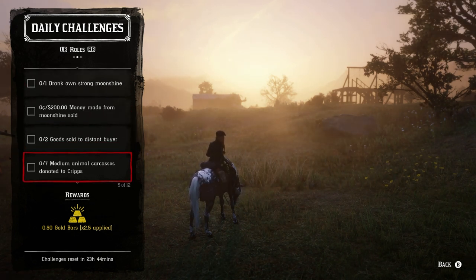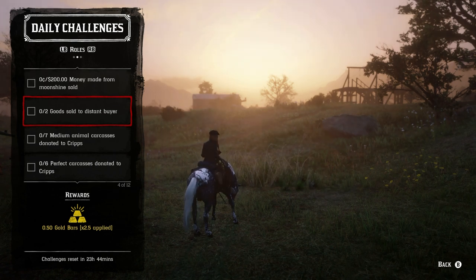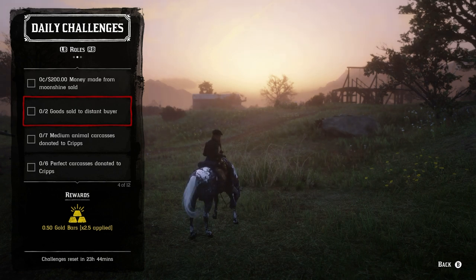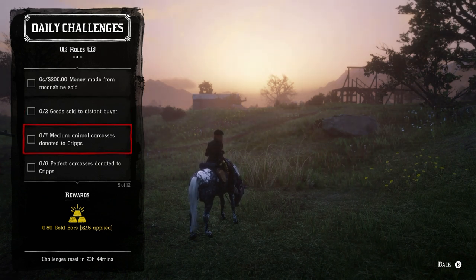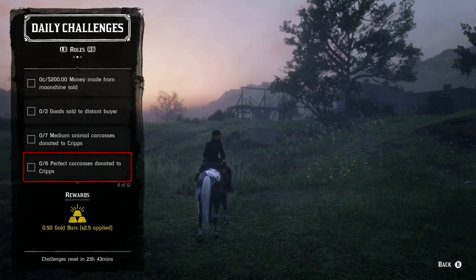For the trader role, the distant buyer challenge is one I personally skip — it takes too long and there's too much griefing in Red Dead right now, so it's not worth it for 0.5 gold. For seven medium animal carcasses donated to Cripps, you're looking at ducks, geese, raccoons, opossums — anything medium-sized. If you can get six of those seven as perfect carcasses that's ideal, and you'll want to use your varmint rifle for that.